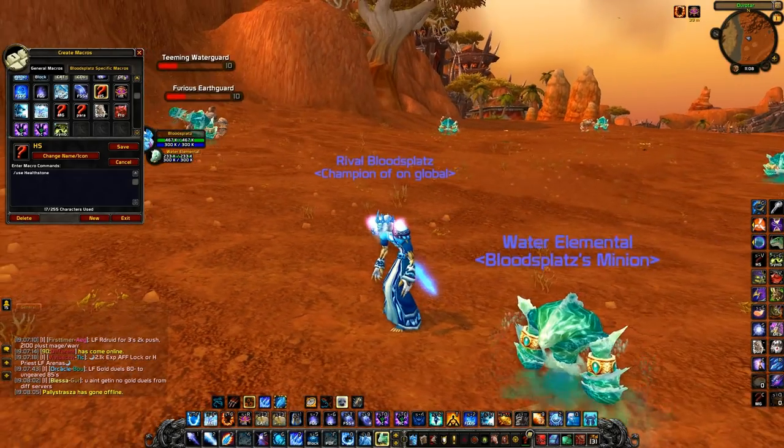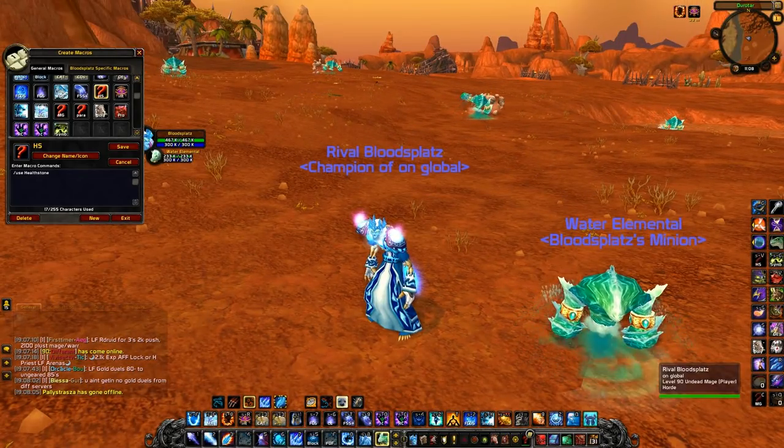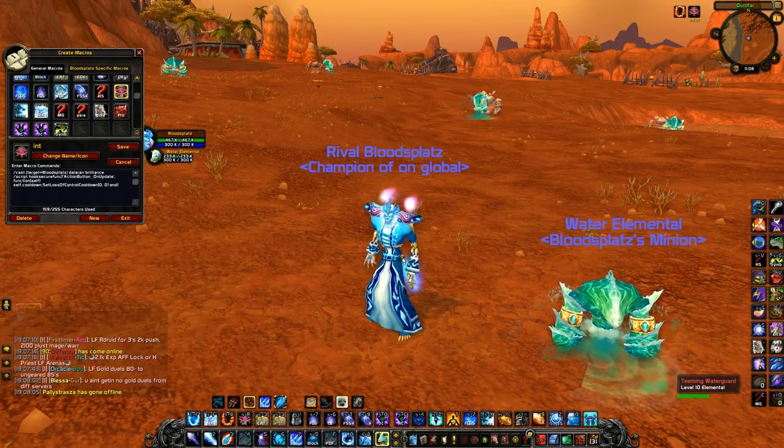Next macro is just a normal use Healthstone macro. Whenever I'm playing with a warlock I'll have this macro on my bar so I can make sure I use my Healthstones.